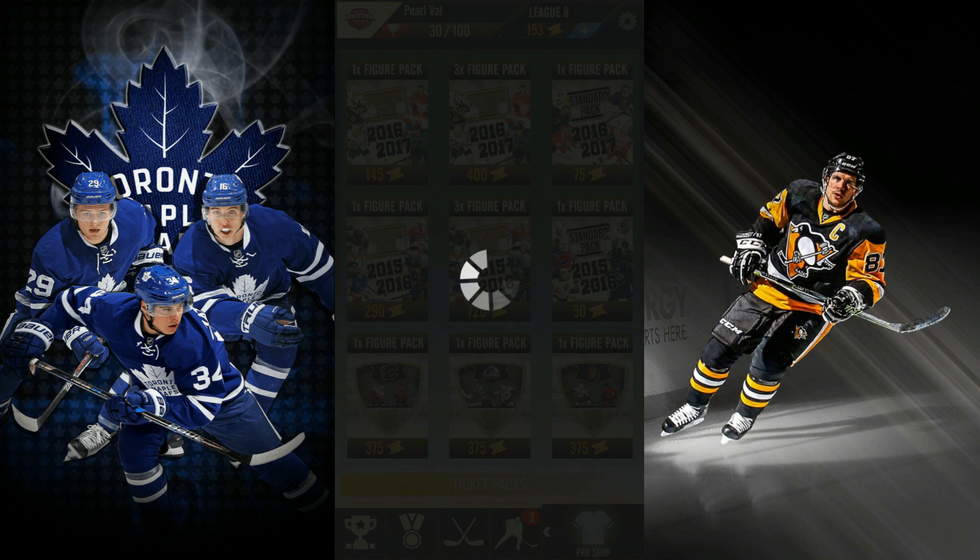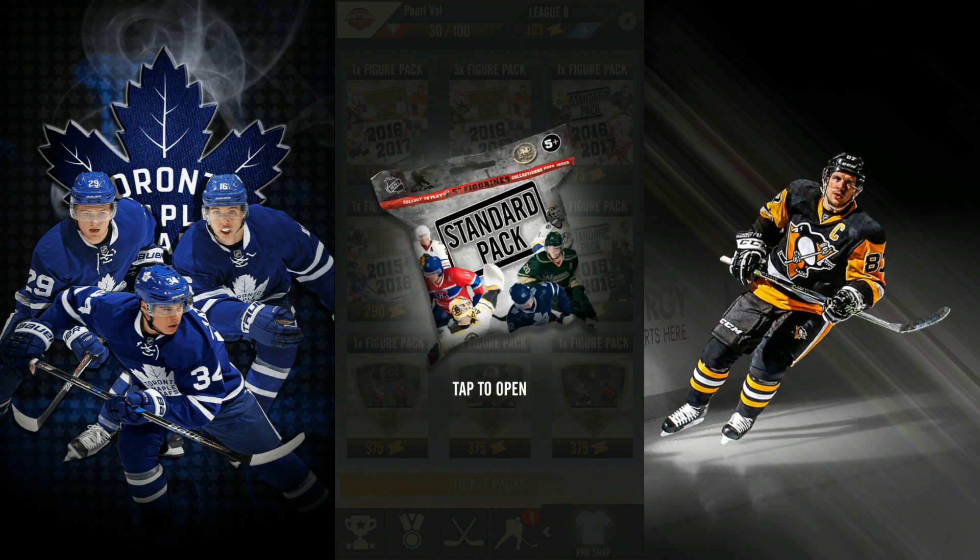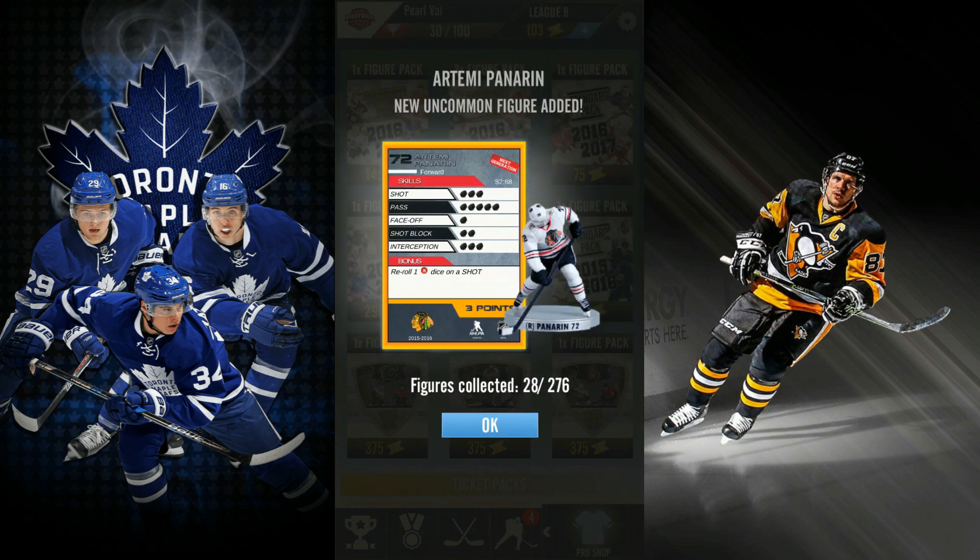So we'll go fourth pack here. Open for something decent — maybe a Crosby or McDavid or something. That'd be so cool. Panarin! Not the greatest shot. I think that is a rare, I'm not sure. Reroll one X dice on a shot. That's a pretty decent pull. It's only three points — I will take it. Artemi Panarin. That's pretty sick, I will take that for sure.